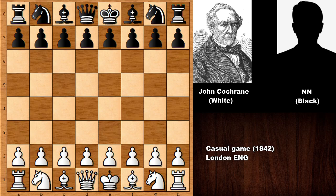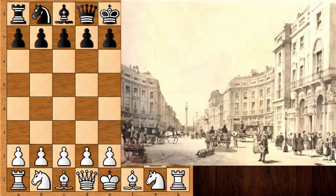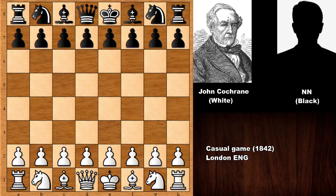So let's see what happened in this chess game. This game happened in London in 1842 — here is a nice engraving, a pretty nice historical picture of London from that time. You have to see this chess game, a very beautiful chess game by John Cochrane.